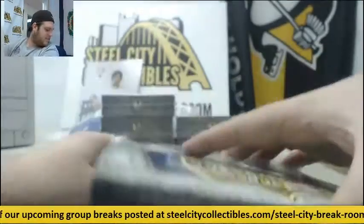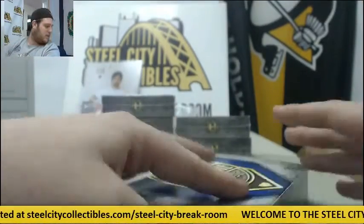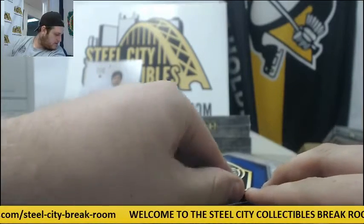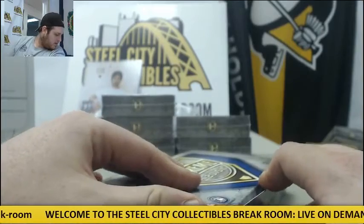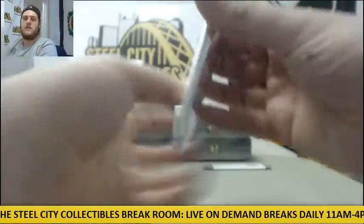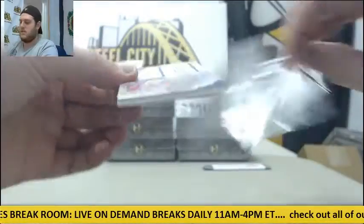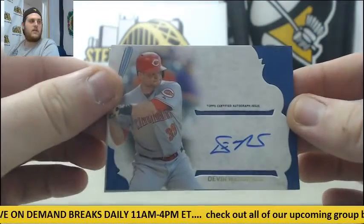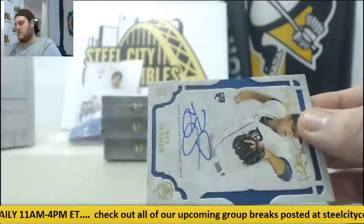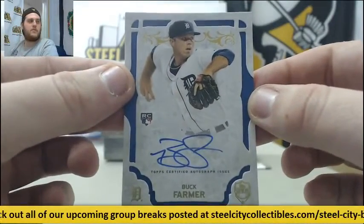Let's see — there are a lot of cards in here. You have the Braves, and you have the Reds, Cincinnati Reds. For the Reds, Devin Mazzarocco. And for Detroit, Buck Farmer rookie card auto.